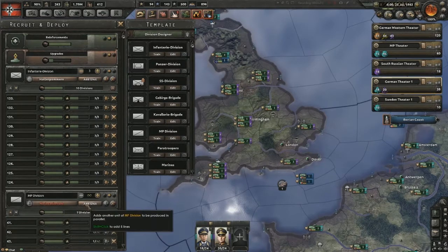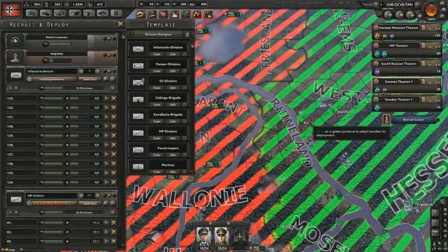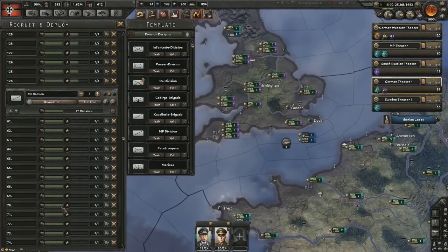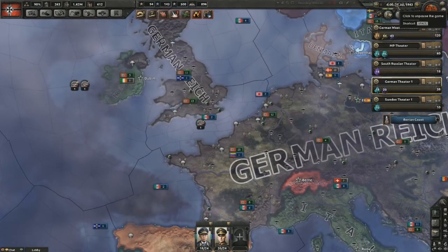I'm thinking we're going to build about 25 MP divisions. They're going to be deployed in Essen in the Rhineland — they'll be close to get onto a port on the channel and get over there. Hopefully we don't have to deal with too many uprisings.